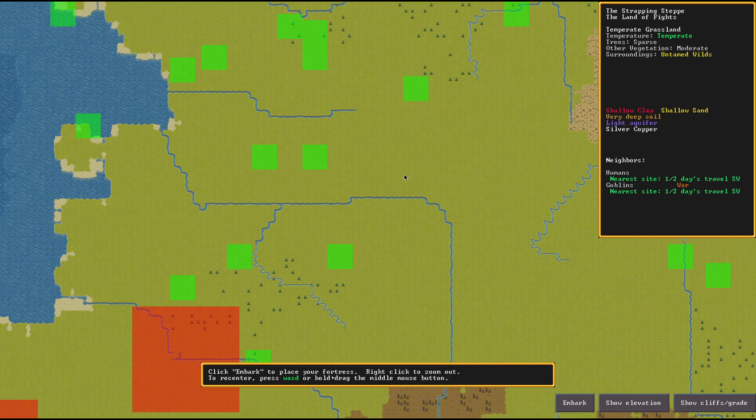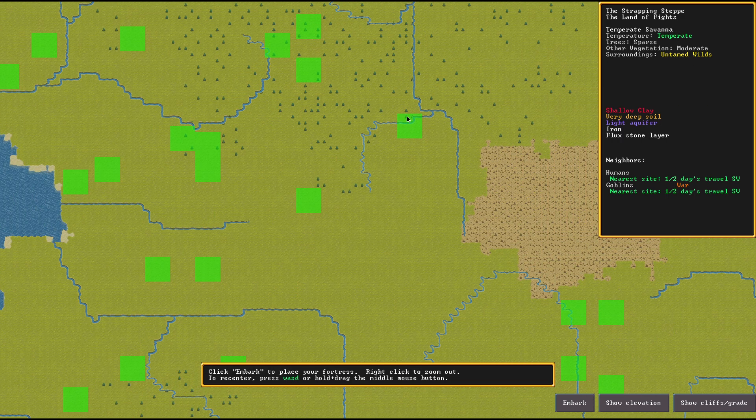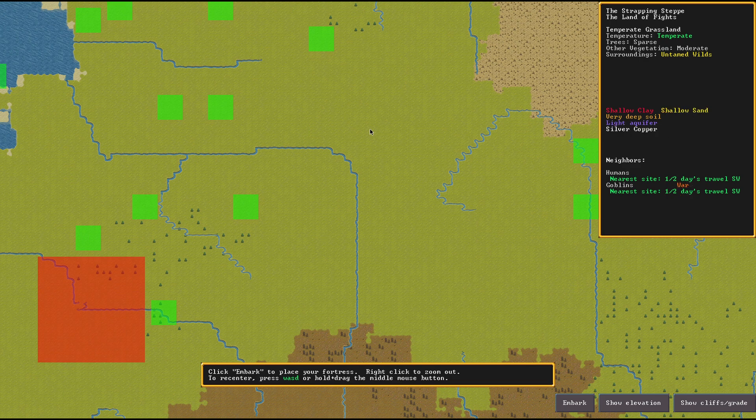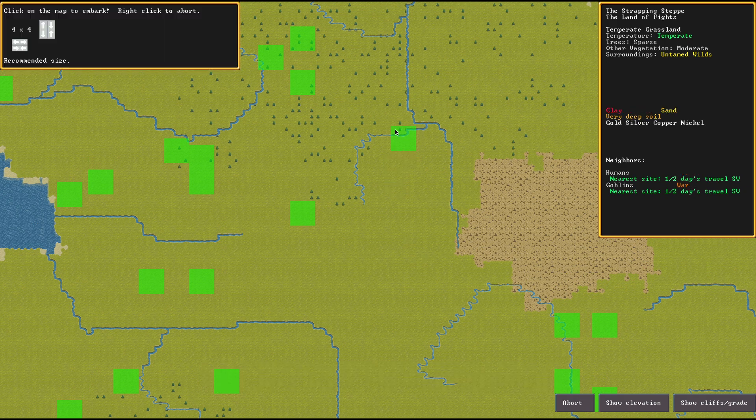We don't want to settle down right in the face of the enemy, because that would be brash and unwise. But here in the backwater of the lands of the Strapping Steppe, we find a really nice spot. We got iron here in the curve of the river at the northernmost point where I'm hovering right now. And when we look down there, we have gold, silver, copper, and nickel. So we have a real wealth of valuable materials — exactly the things we need to arm forces to wash this filth away from the earth. This is where we're going to embark.